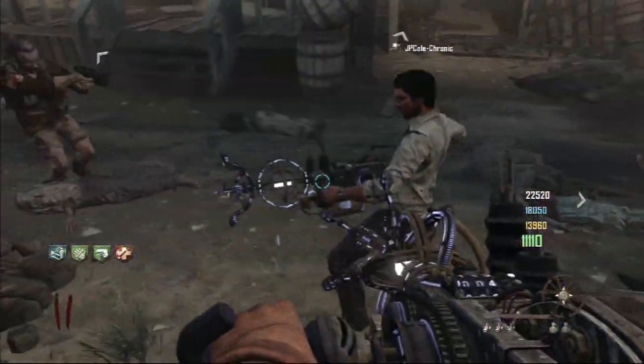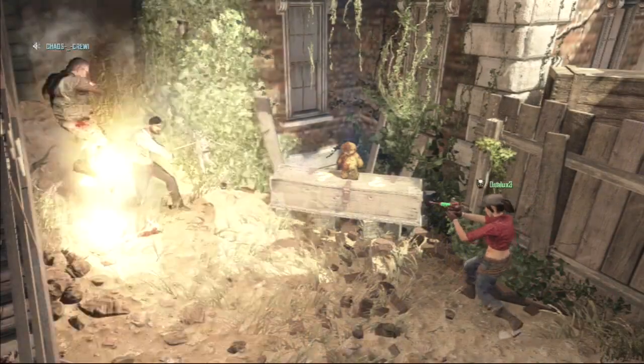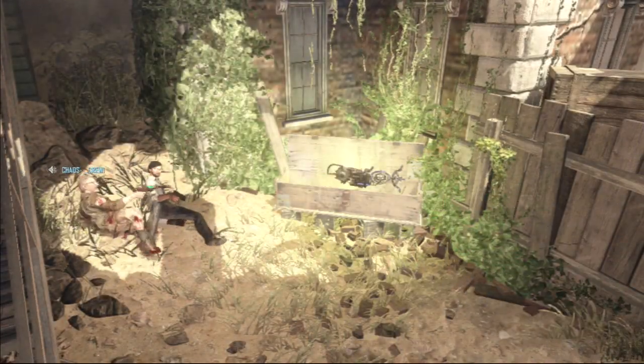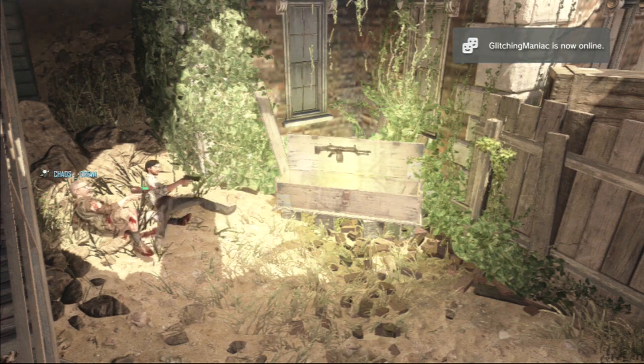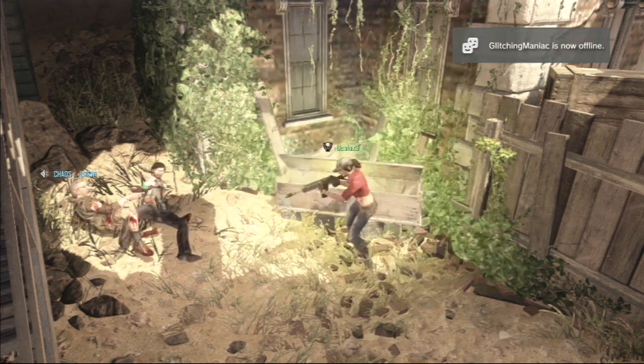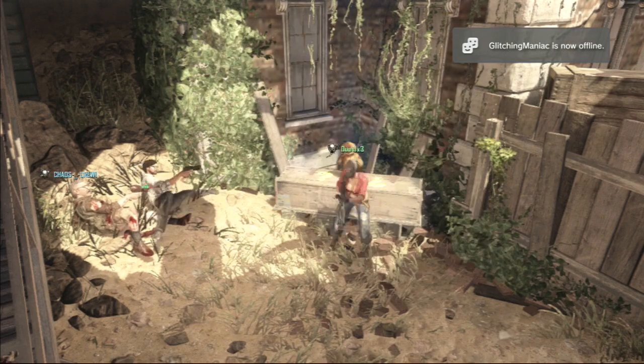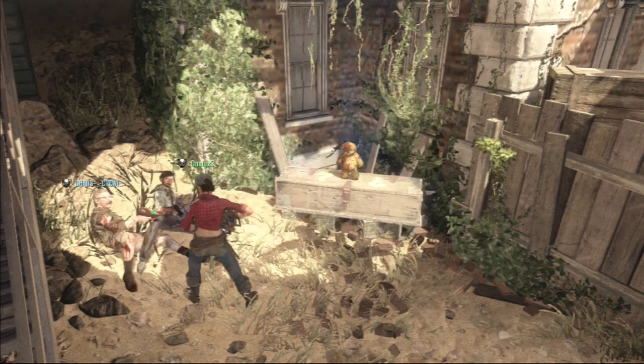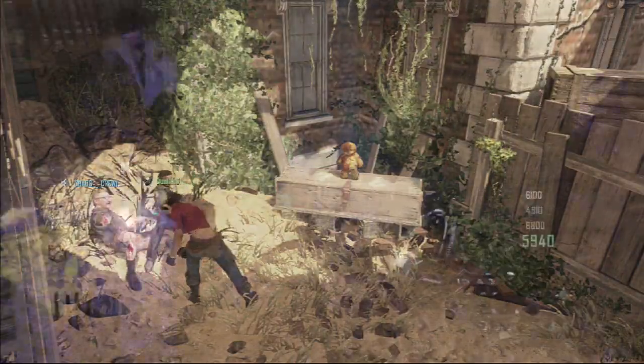JP, Cole, Chronic and I have the Paralyzer, and now what we're going to have to do is down ourselves. Basically whoever has a Paralyzer has to down himself by the box and get revived if they're going to die out. As you can see, I'm just about to get the Paralyzer, and once I get that revive, the two others that are down — and now you're going to have three Paralyzers.